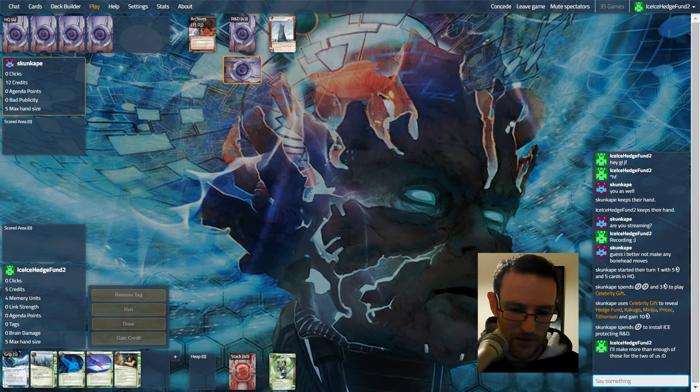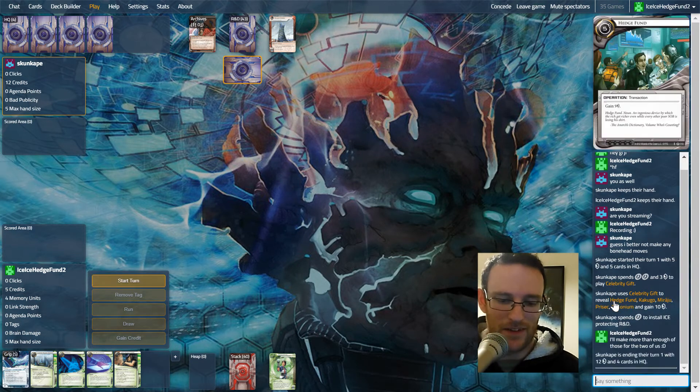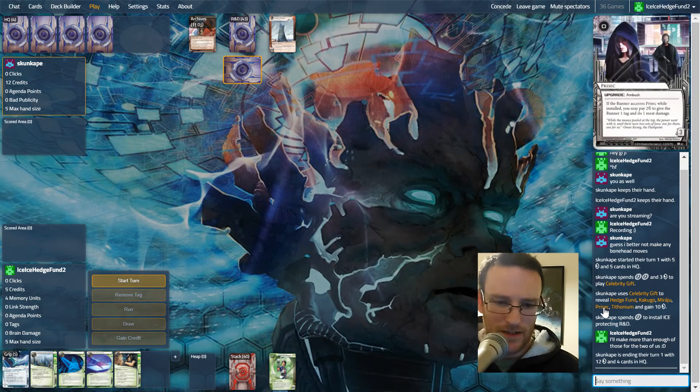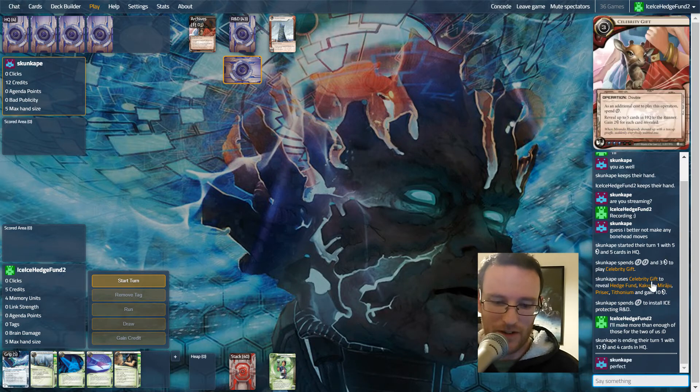They are showing us a pretty dangerous deck: Hedge Fund, Kagugo, Miraju, Prysec, Tytonium - a lot of things we don't want to run into. It looks tag-based. Tytonium is dangerous, and Kagugo is annoying as always.